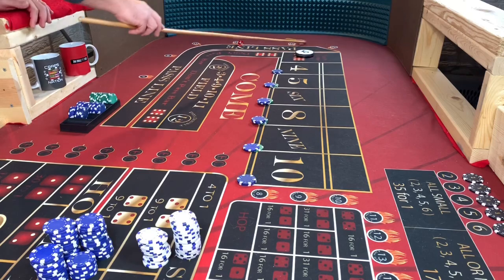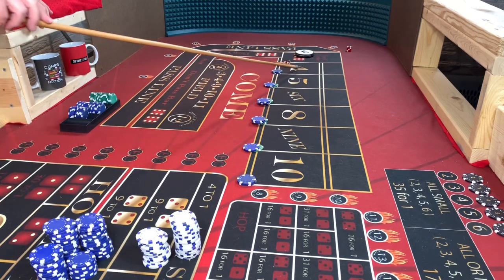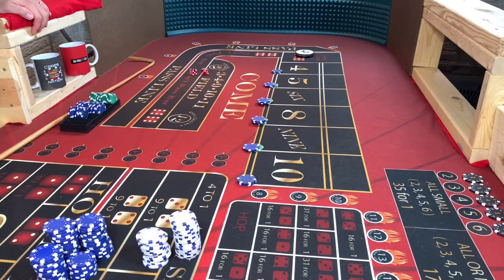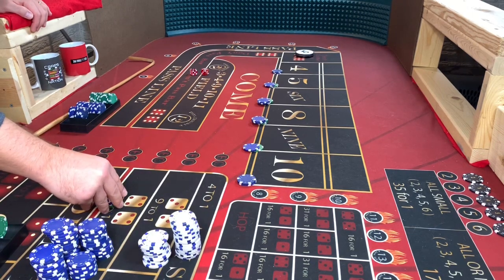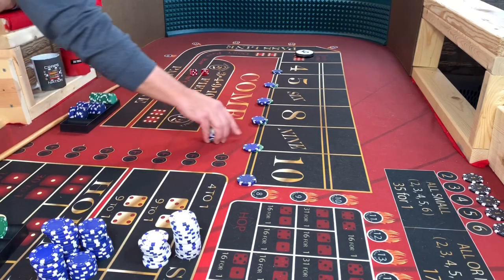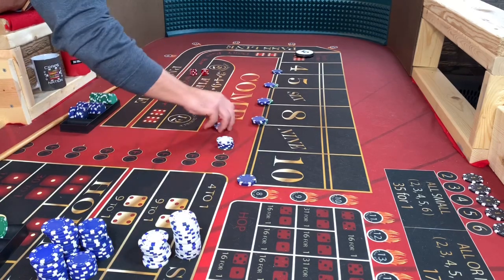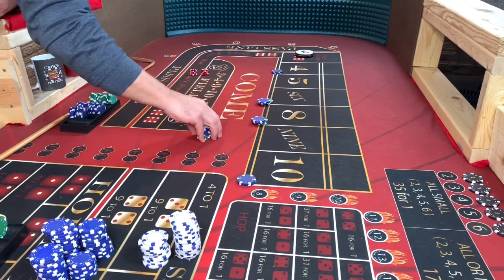We got ourselves a craps three — three craps right off the bat, nothing. Then we got ourselves a nine — six-three, nine. A $30 nine pays $42. Let's get some greens out here — it pays $42. There's 25, 35, 42. So the $30 nine pays $42, and we take the nine and the five down.